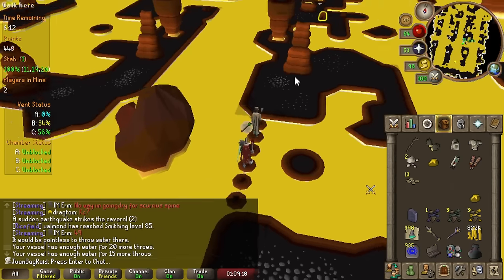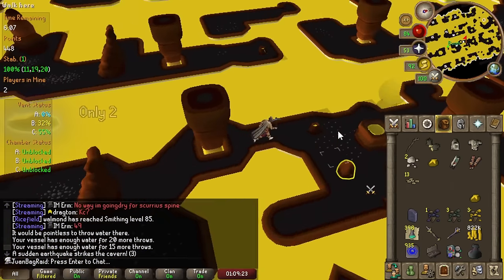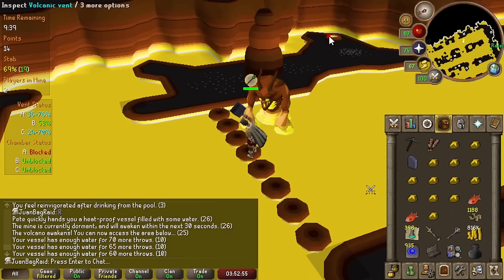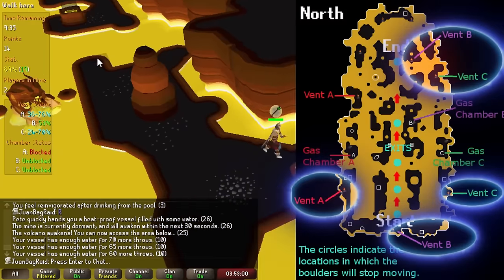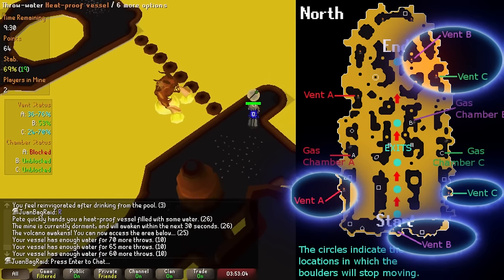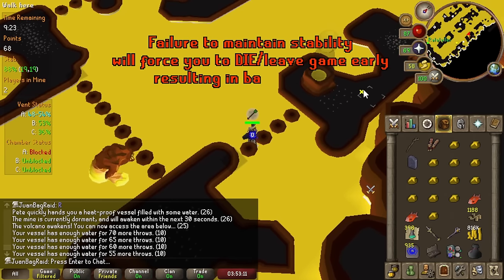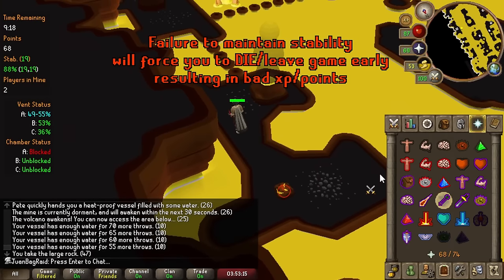You can increase the pressure percent by opening or closing the chambers. Opening chambers decreases the pressure, and closing them increases it. For example, if chamber B is at 30% pressure, you want to close chamber B so it can go up to 50%. You first need to check the pressure through the designated fence in the mine. So if any chambers aren't near 50%, you must deal with them properly. TLDR: maintain stability and you can finish mining the boulder. Definitely check out a guide to learn more.